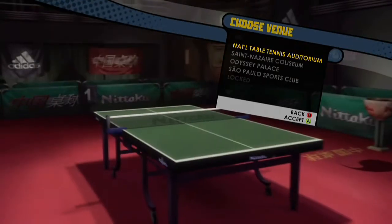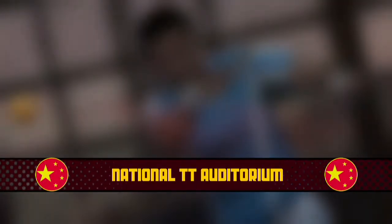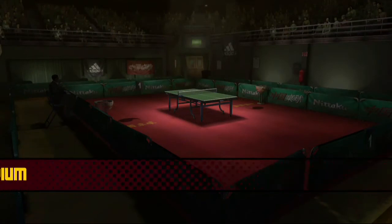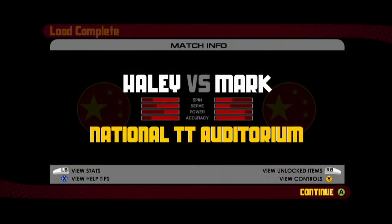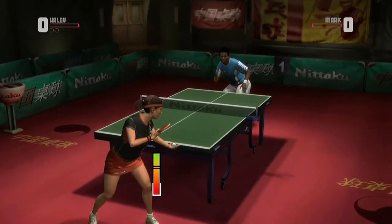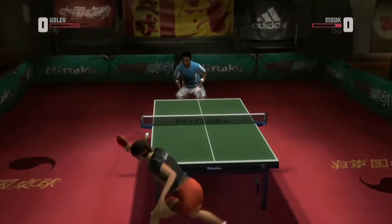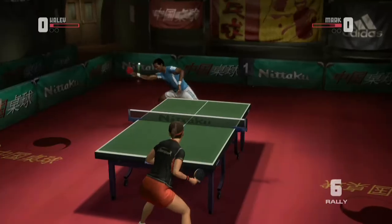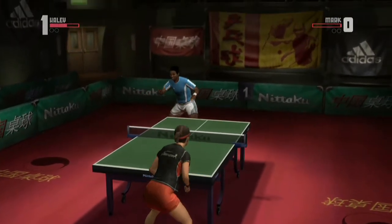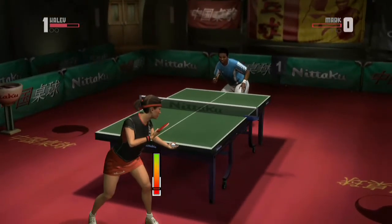Now I'm going to play Mark, because a lot of people think Mark is difficult, but I'll show you he's actually pretty easy. Remember all the basics: move to the right, serve diagonally short backspin. He may go to either side but eventually I'll get the forehand and smash to the same side.